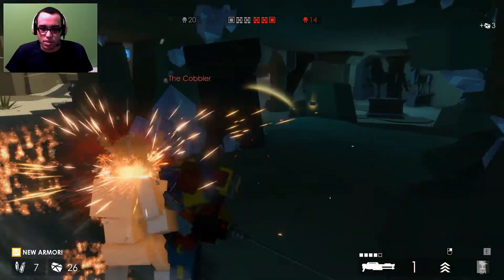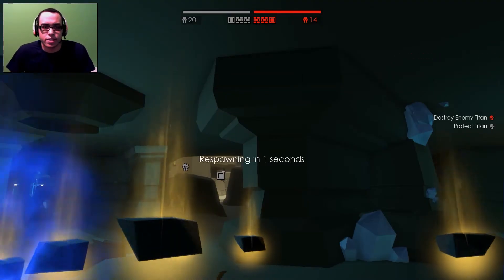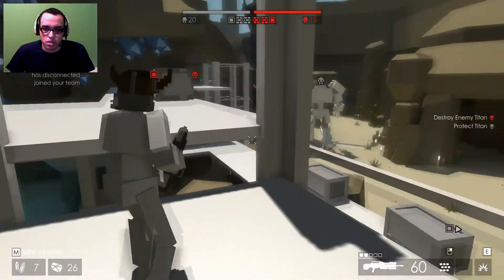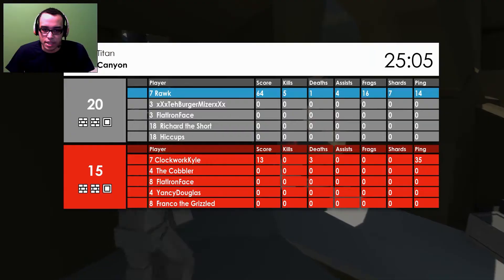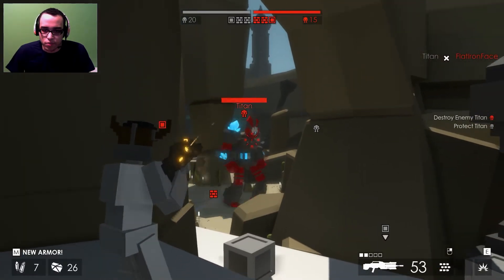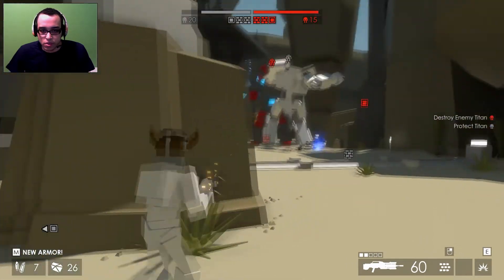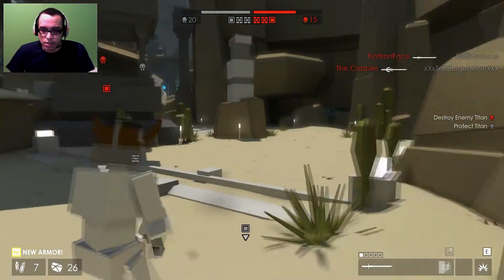I'm gonna let myself die here and switch to a rifle and a katana to show you guys what it's like. There is a player on the enemy team — you can see he died a few times. So this is the titan; you gotta shoot him down. The rifle doesn't do a lot of damage to the titan, although there are weapons meant to deal more damage to titans, and there are armors that make you deal more damage to titans as well.